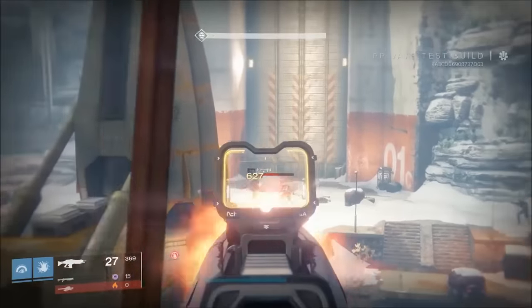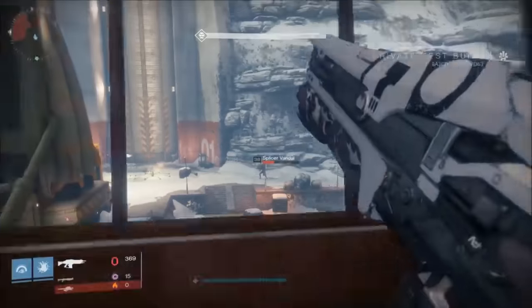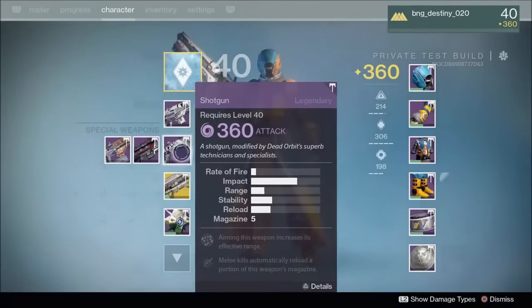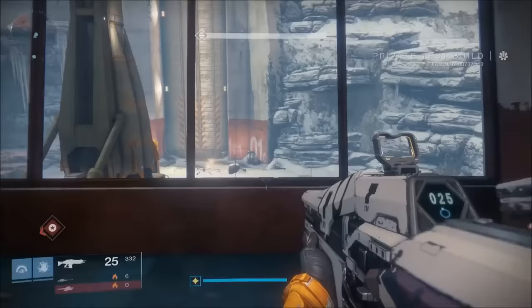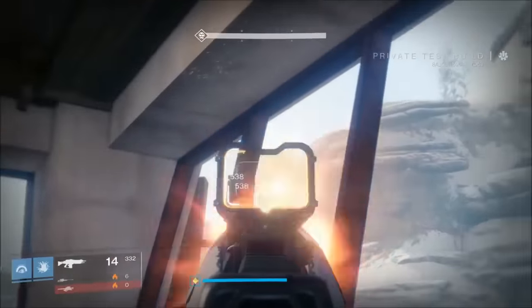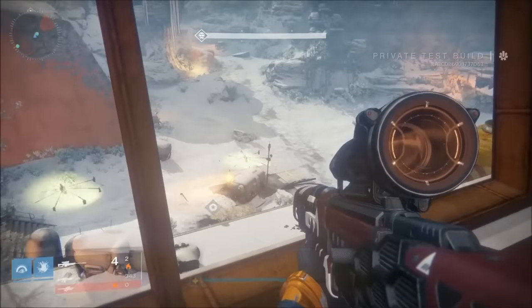They're going to be scattered throughout the Cosmodrome and also in the Plaguelands, so guardians keep your eyes out when Rise of Iron drops to find all of them. Let me know where you find one so I can make a video on its location. Moving forward, finding all of them is probably going to lead to a quest line that gets us a new SIVA exotic — but that's only my speculation, unconfirmed, and nothing was stated by Bungie.